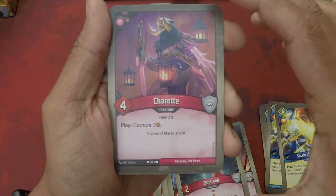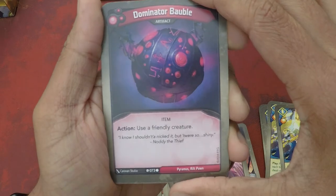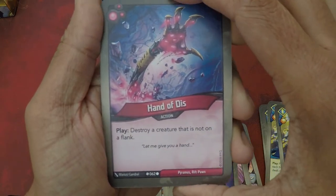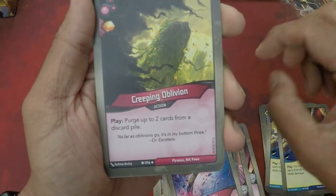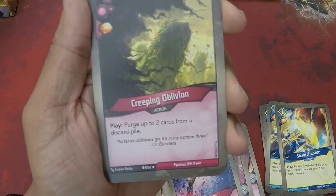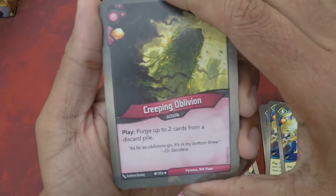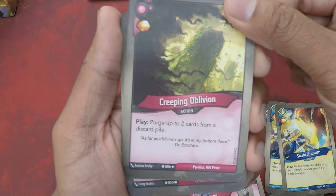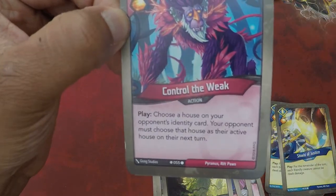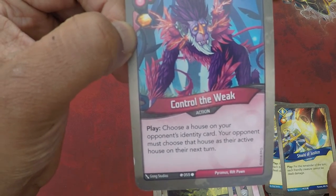Sharratt, a four power creature — play: capture three. Dominator Bobo action: use a friendly creature — it's an artifact. Hand of Dis — destroy a creature that is not on their flank, not too bad. Creeping Oblivion — I was actually looking for a deck with this card for a while. One amber pip action — play: purge up to two cards from a discard pile. Pretty crazy! And Control Weak is our last card — one amber pip, play: choose a house on your opponent's identity card, your opponent must choose that house as their active house on their next turn.